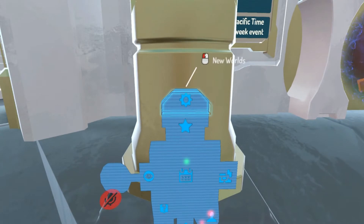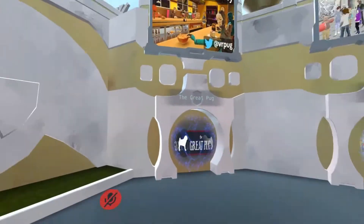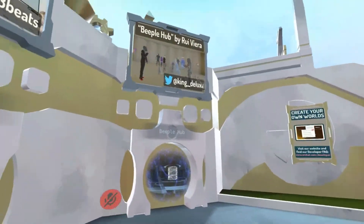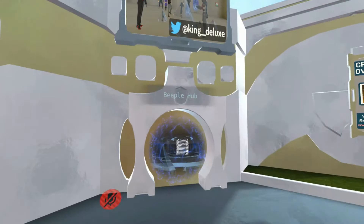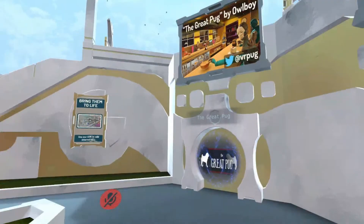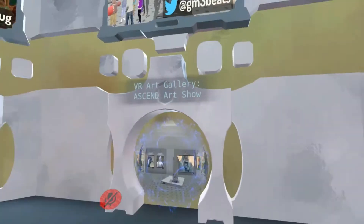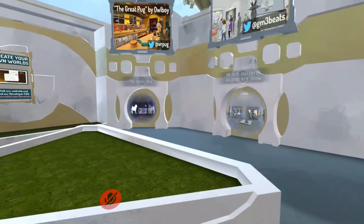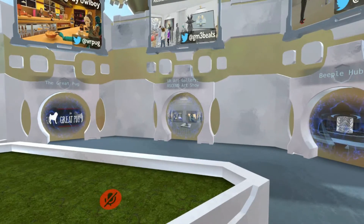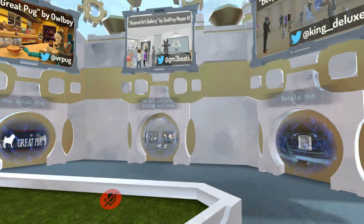The next areas are the Featured Worlds and New Worlds. At the Featured Worlds area, it's a kind of big open area that shows off featured locations — basically featured by the devs. I'm not 100% sure exactly what gets them into this place, but they are pretty popular locations to go to and most people should definitely check them out at least once. I've gone to a couple of them — the Great Pug is great and so is Beeple Hub. These don't change very often, but they will probably be changed as more worlds are added. Come check them every day to see what new worlds are being featured.